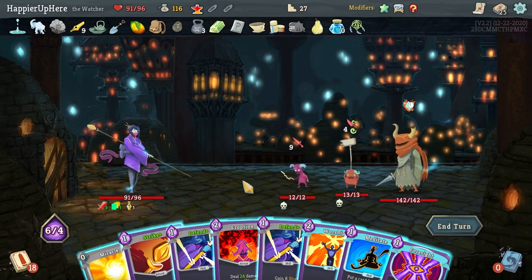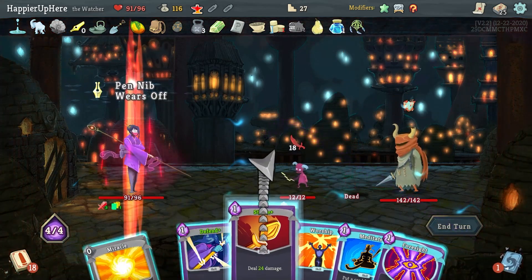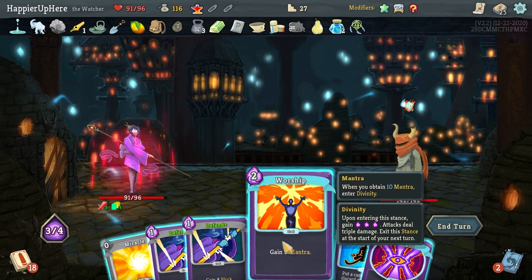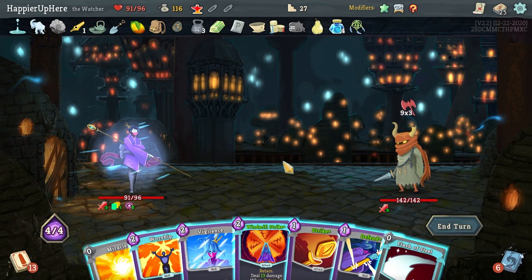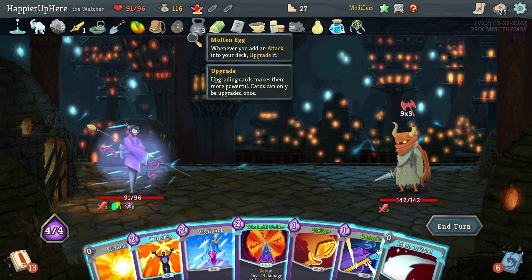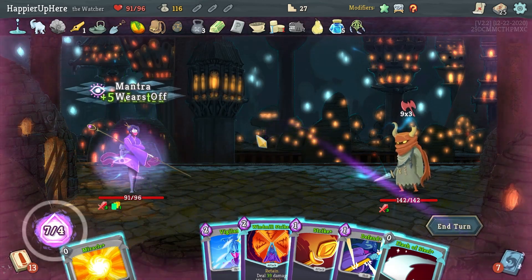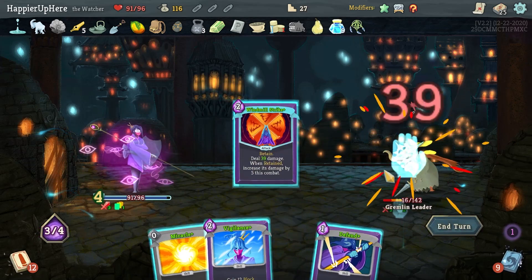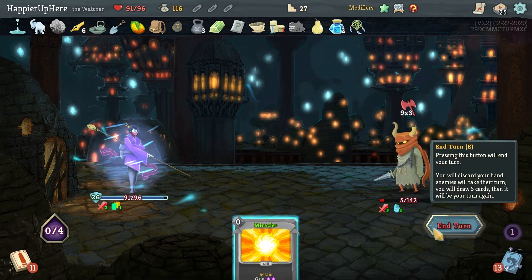Triple damage is better than double damage. This guy is attacking — 12 plus 20 plus the buffer — that would be enough. Let's do Blessing of the Forge, then Worship, Flash of Steel, Talk to the Hand, Strike, Vigilance, and Defend. I was not far off from killing there. I'm losing my buffer — if I had triggered the Ink Bottle before playing Vigilance that would have been enough to kill. But I still perfected. Got Anchor — start of combat gain 10 block — as well as a Colorless Potion.